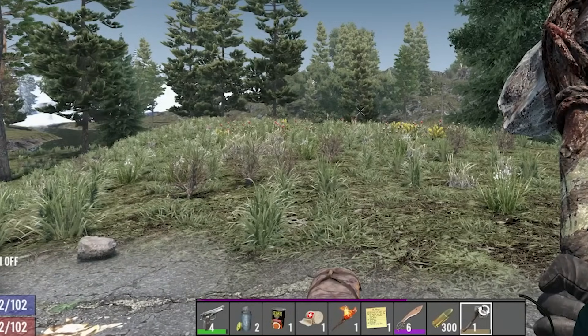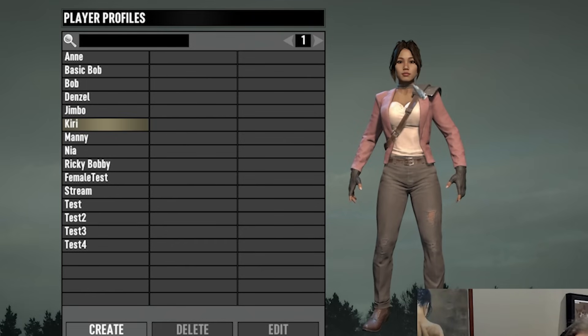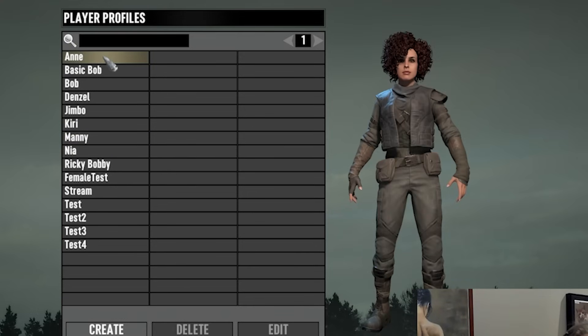This new character creator comes with a host of smoother animations that are going to look great in multiplayer. This character overhaul has also required an overhaul to armour. The previous 9-slot system has been replaced with a 4-slot system — helmet, outfit, gloves and boots. These new outfits are much higher fidelity and there are 16 new outfits. They're divided into three classes: light, medium and heavy.